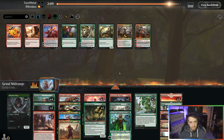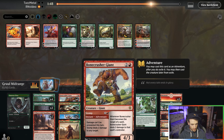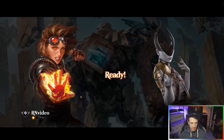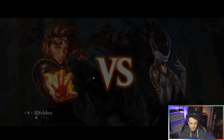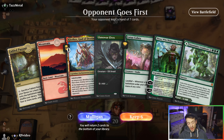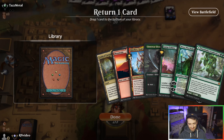Let's bring in a Klothys and get rid of Bonecrusher Giant, because they don't have too many things I can hit with it. We'll see if they're playing anything else strange to figure out if we need to switch up our sideboard situation. That's a bad hand — we're going to mulligan that for sure. This next one is okay, actually. Turntimber Symbiosis is a good card, so let's keep it.